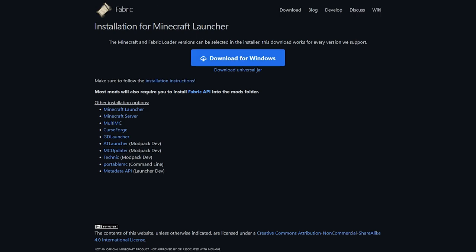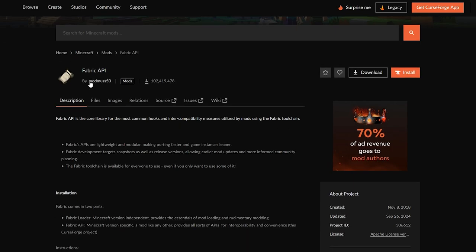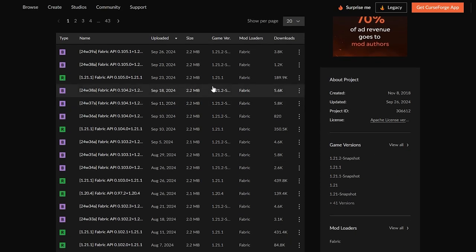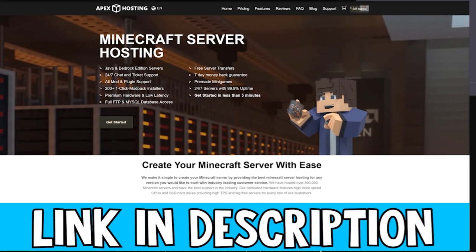We also need the Fabric API — I'll leave another link in the description to this website. Click on the files icon, scroll down, and look for Minecraft version 1.21.1, as that is the version we are downloading for our mod. Click the three little dots, then click on download file and wait for it to download.